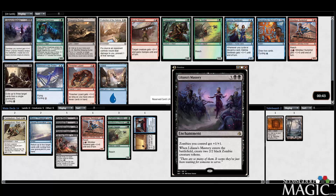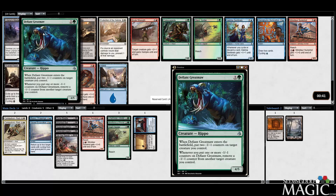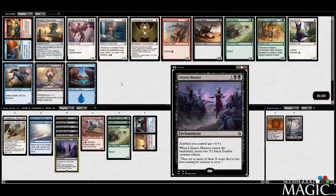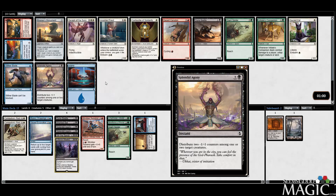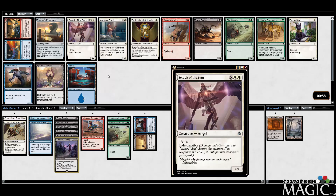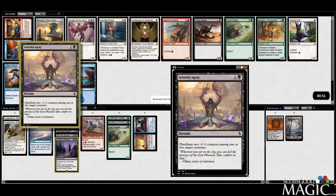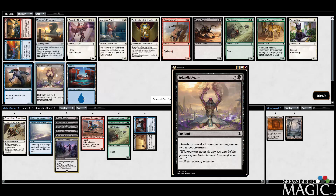There's also a Great Mawn here and some good green beaters. Another Doom Beetle, another Splendid Agony, and some decent white cards. Let's take the Agony — most of the time you're pretty happy with Splendid Agony.